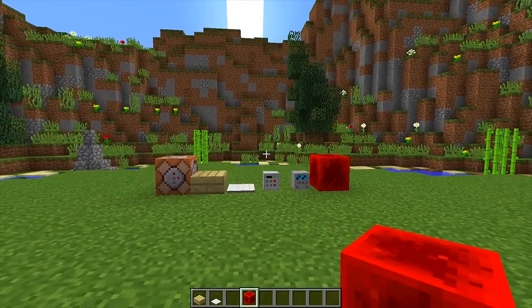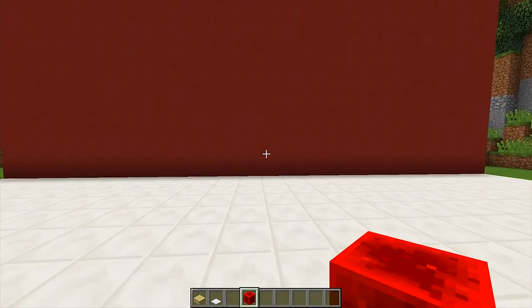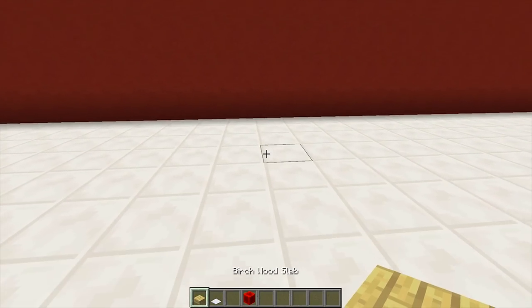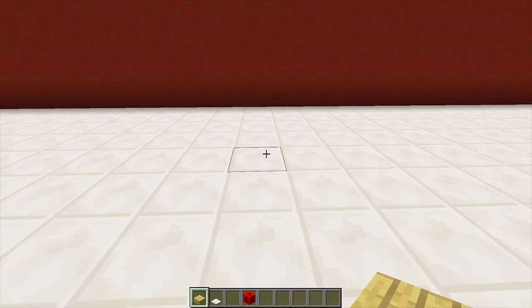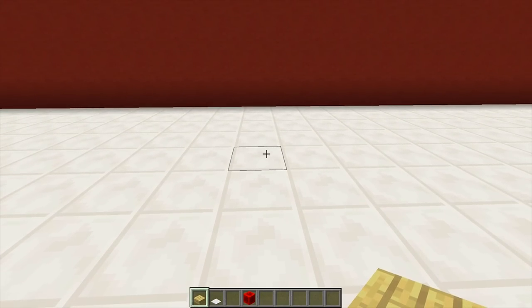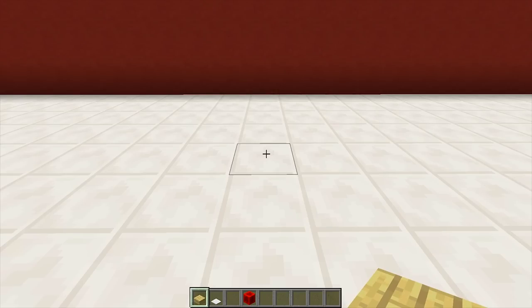Once we have all of these blocks we then need to find an area where we want to build our cash register. The first thing we need to do is build a counter that we're going to put our cash register on. The first very important thing is that we need to make sure our counter is made out of half slabs.